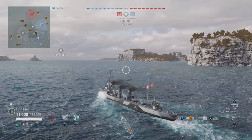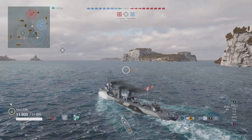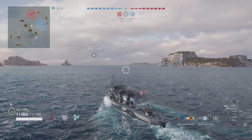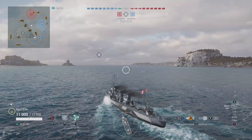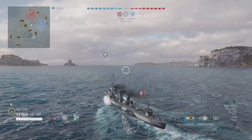We're here in the G101. The current campaign involves a German premium destroyer, the Z44, which has been rumored to be a torpedo boat. I am illustrating the benefit of one of the free commanders, Maximilian von Spee, here in the G101 — which I would argue is also a torpedo boat. Over the next couple of weeks before the end of the campaign, I'm going to bring some other games using other German premium destroyers with this same commander. Already got one in the can on ZF6.